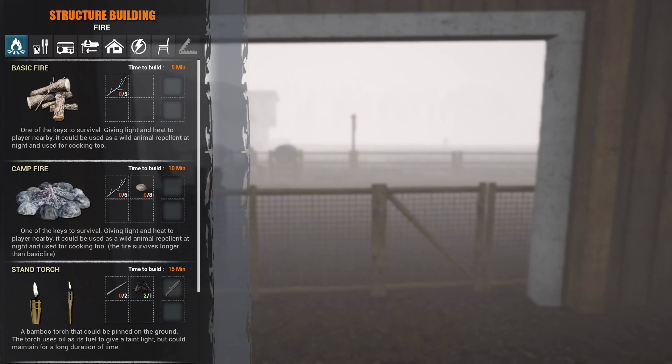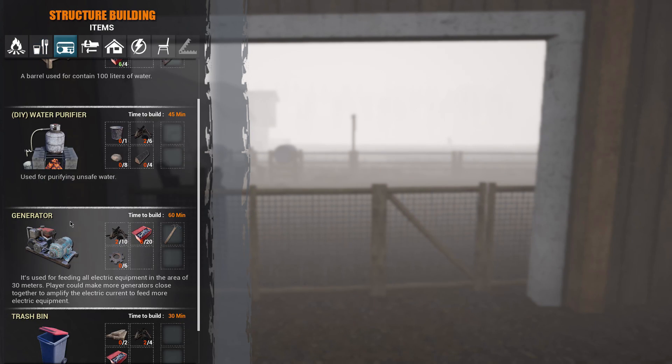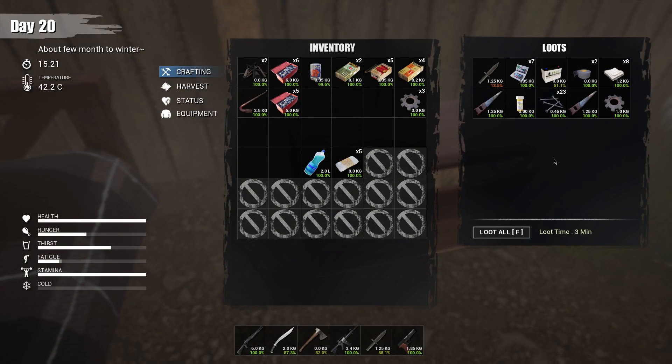I also want to see what we actually need to build one of these generators, because I'd really like to get some lights set up at some stage. For a generator we're going to need some metal scraps, some components, and some gears. I honestly don't know if we have that many components left — and no, I don't have enough components left to make the generator.